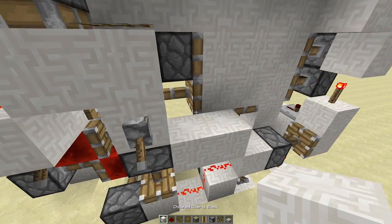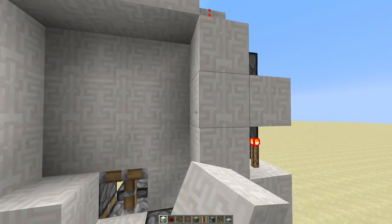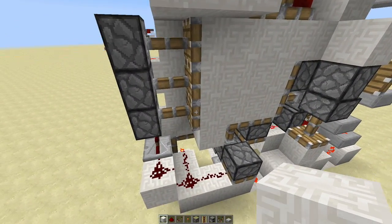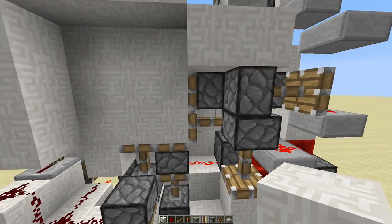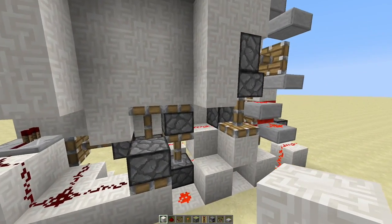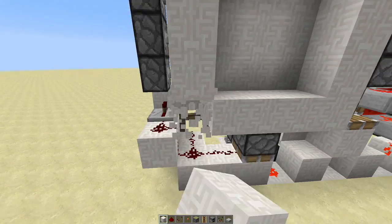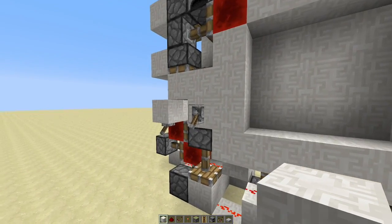We're gonna fill in all those blocks around here to make it look a little nicer. Then going around to the back, let's go ahead and place blocks all up around here. Don't forget the corners. You cannot place a block here though — that will cut off that redstone — but it's okay because your floor will go across like that. Let's go ahead and try it out. Sweet!